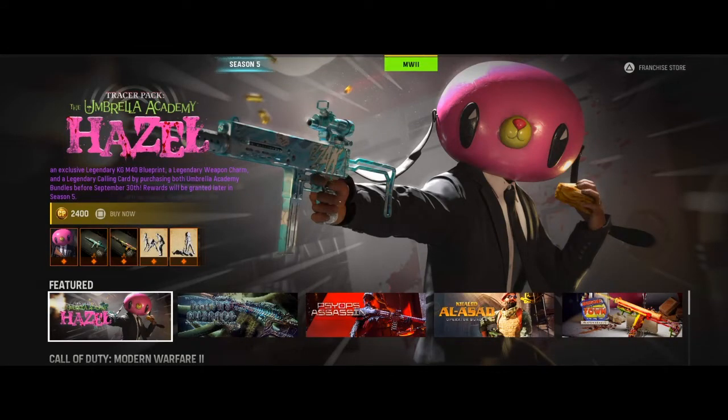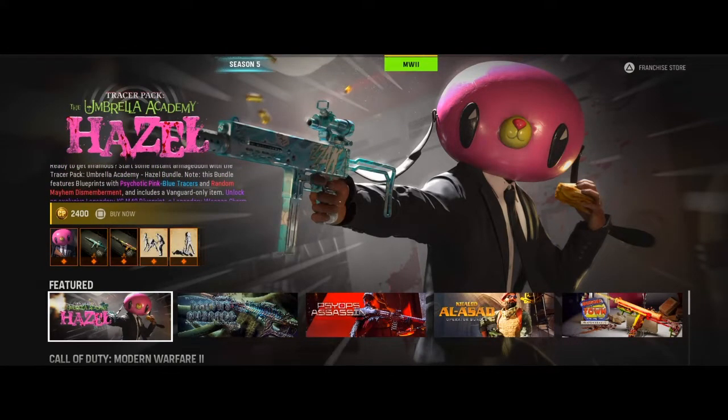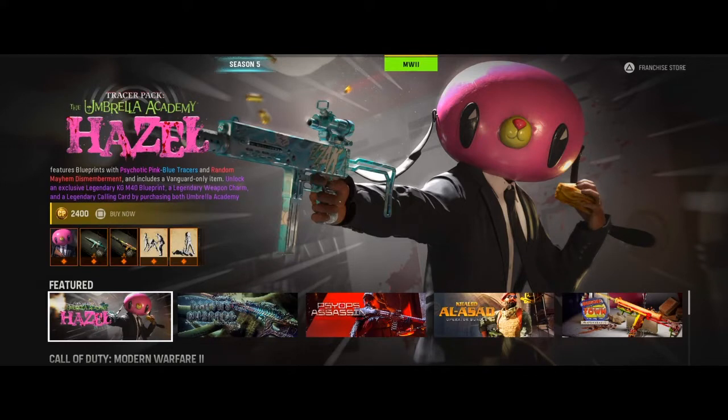So I decided to get the Tracer Pack, the Ultimate Umbrella Academy Hazel. With it, you get a new outfit for — I think this is Louis, if I'm right.